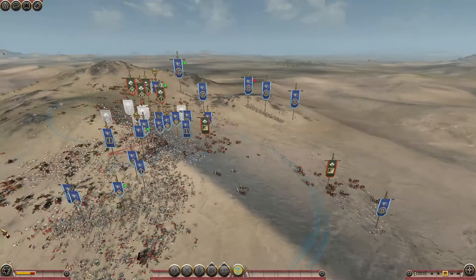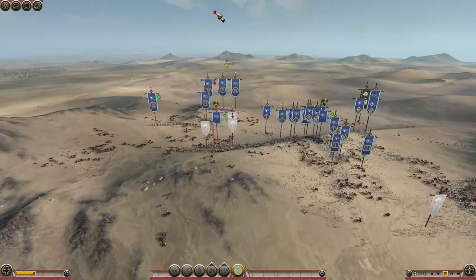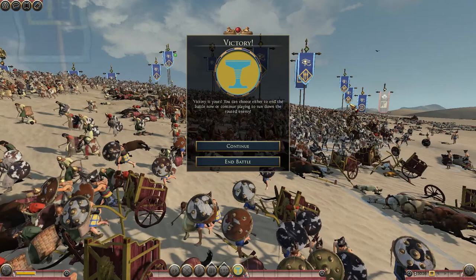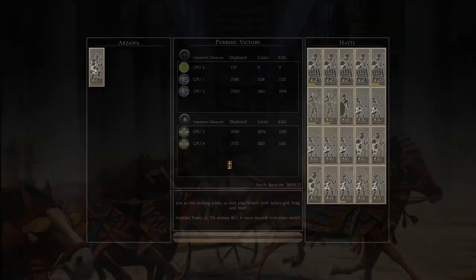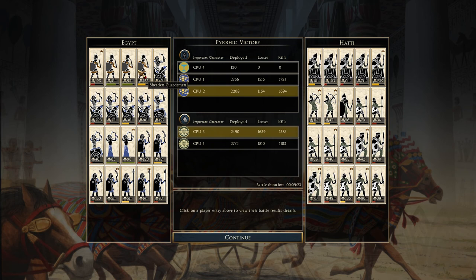The Hittites have surrounded... oh no, they might lose this, actually. The balance of power is now in the Egyptians' favor, despite that brave chariot attack, because the Hittite infantry and swordsmen units are starting to retreat. Those bows might have been the reason why the Egyptians won this battle. And that will end in an Egyptian victory — although a very costly one. The Egyptian chariots didn't do as well; I think the Hittite chariots did much better. Their archers paved the way for victory, as did their swords for holding the Hittites back. The Sheridean guardsmen did decently, and some Egyptian chariots got over 100 kills.